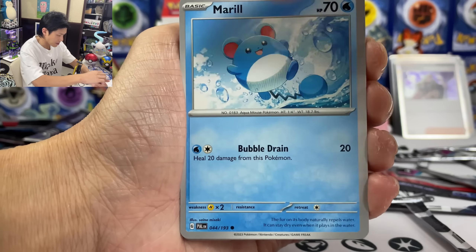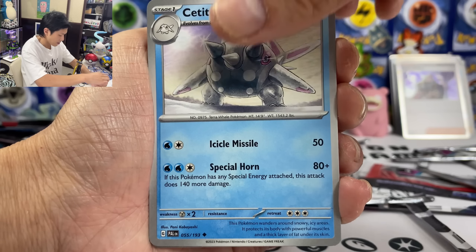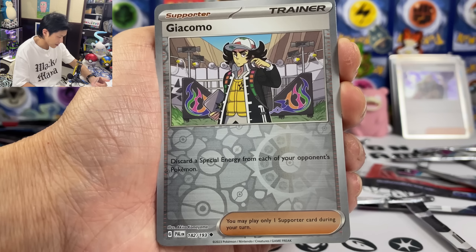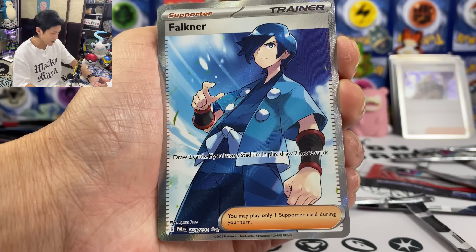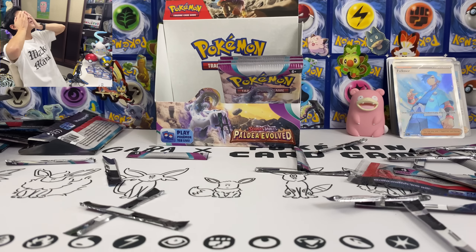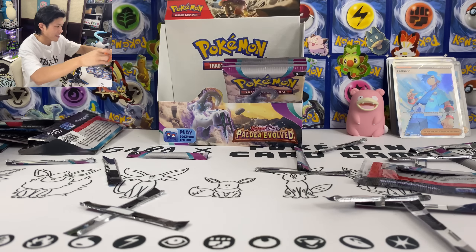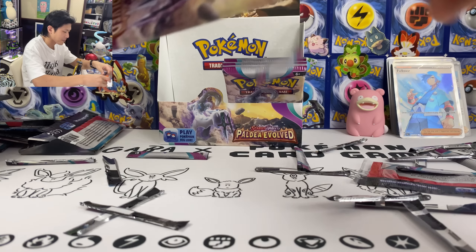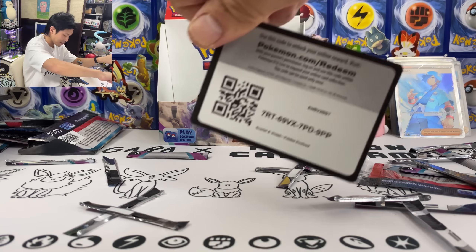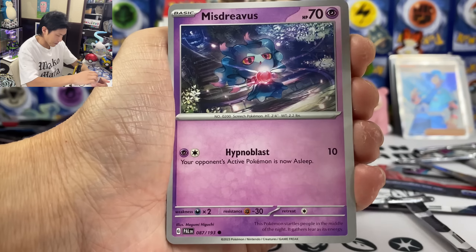Gothra, Gothita, Wingull, Pineapple, Bombardier, a Titan, Croconite, Dundunsparce, Giacomo. Boss Energy at the back. We pulled like three trainer supporter cards full art. Still no female ones — but that's a lot of hits though. Full art supporter cards — we already pulled like three!